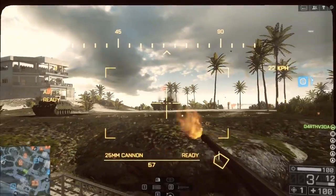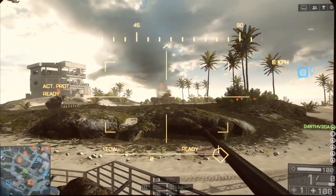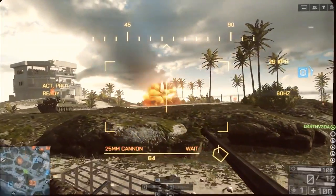The TOW missile works by locking onto wherever your crosshair is currently located. Simply fire the missile and it will trace itself back to that location.